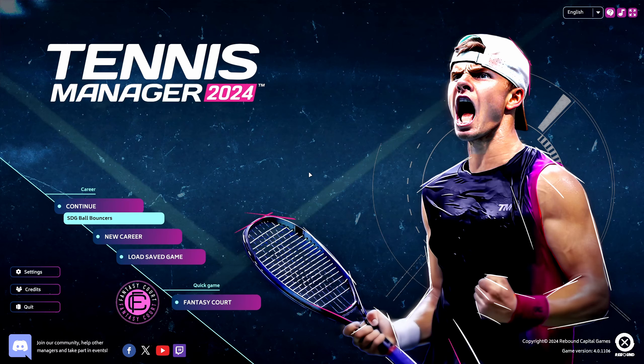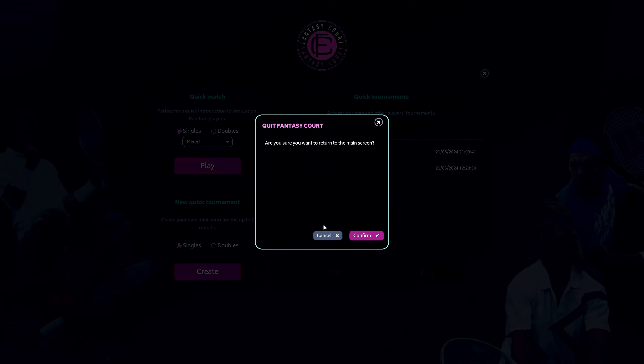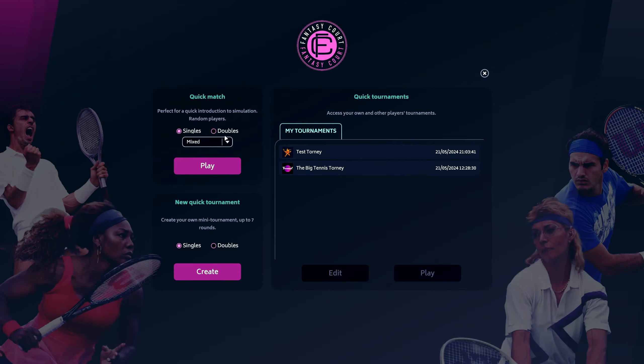I'll talk about Fantasy Courts first. What you can see here is the quick play option — we can choose whether we're playing singles or doubles. Just a disclaimer: if you're seeing doubles and thinking it's going to be in the management part of the game, it's not yet. There aren't plans for that in this version. Unfortunately there isn't the ability to designate a player as purely a doubles player, and in the tennis world there are lots of players who only play doubles, so it's a bit unfortunate.